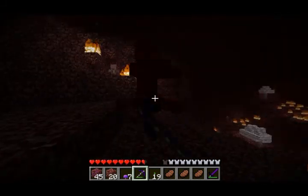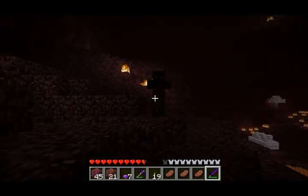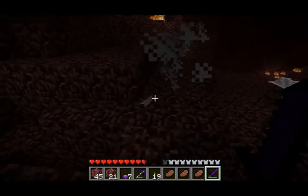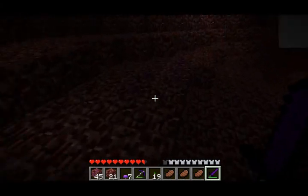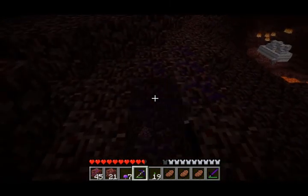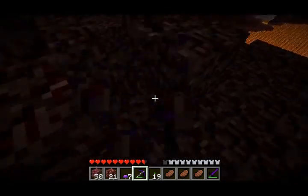Oh crap, it's a red zombie thing. I read about this. I think it said they have really high armor or something. Or not. Nevermind. Either that or my sword is really good. But it said it has really high armor, but it walks really slow and drops feathers as you can tell.